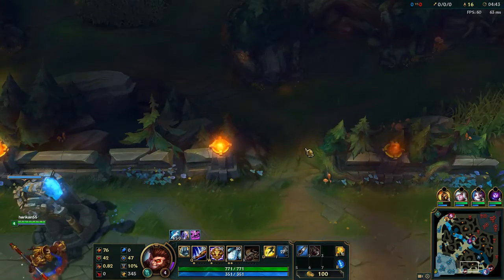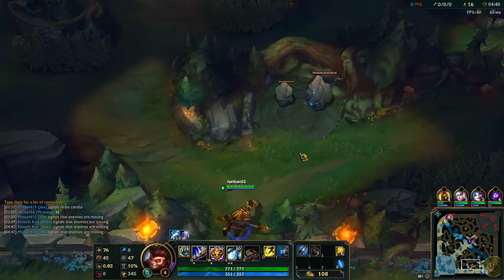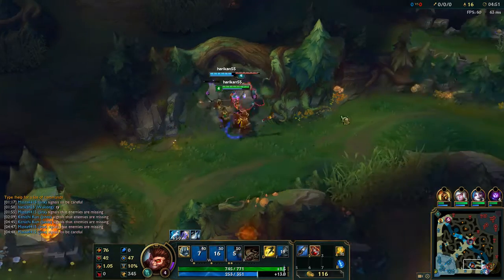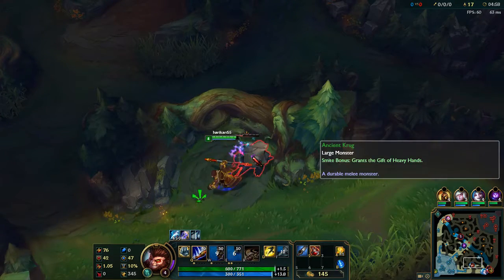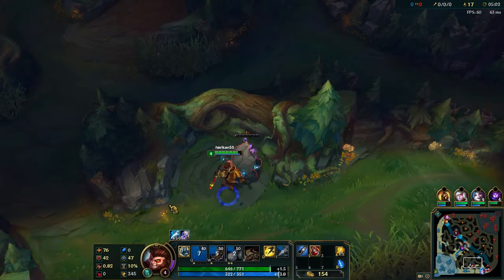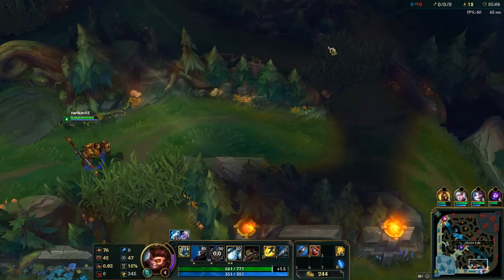Our ultimate is called Cyclone. Essentially what it does is Wukong spins in a circle and knocks up everyone around him, dealing tons of damage. It's not a whole bunch of damage at first — at the moment it's only 100 damage a second, which is still nothing to laugh at, in addition to a one-second knockup. But once you get a little bit of attack damage, you can be dealing 500 damage a second with this thing at rank two. So it gets a little bit absurd.